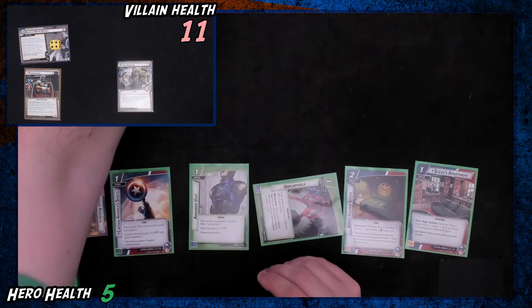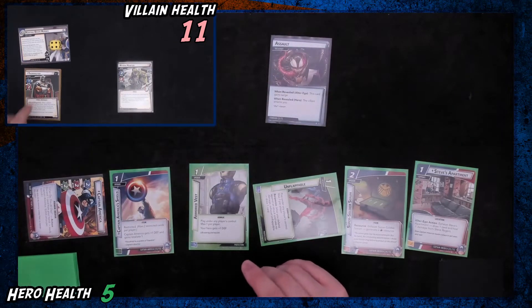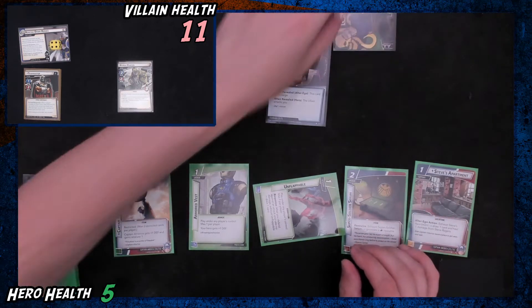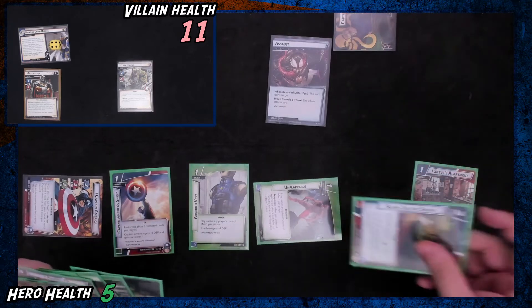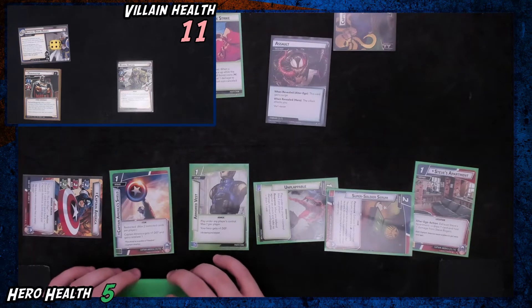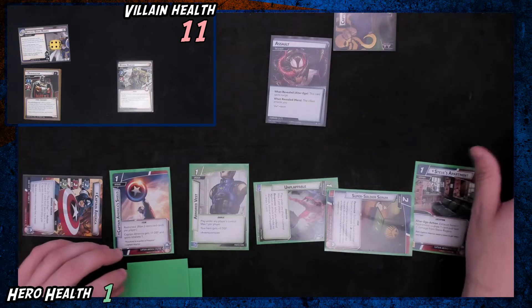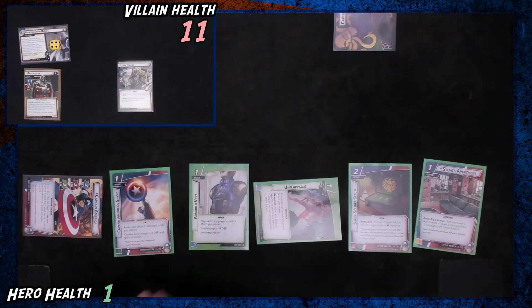This guy's going to attack us for two, so we're just going to take that. Then we draw our evil card — the villain attacks, so he's going to attack us for two. I think here we're going to play this Preemptive Strike. Oh no, we need to be defending for that — so we'll just take four damage. We'll go to one.